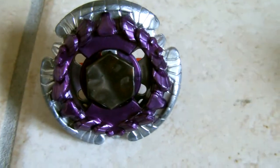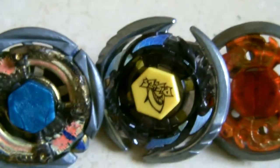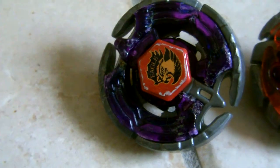From Metal Fusion I have only Dorsha Wreaths. Then we have Metal Fusion stamina types. Here is Flame Libra T125ES. Thermal Pisces T125ES. Burn Fire Blaze 135AMS. Then we have Metal Fusion balance type — my favorite bey, Earth Eagle.